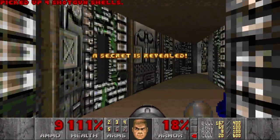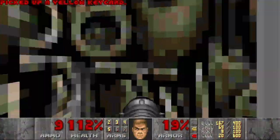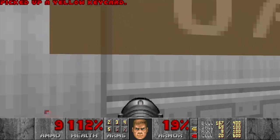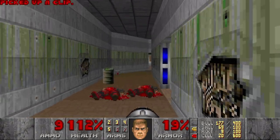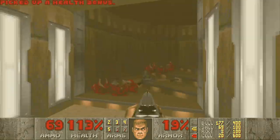Here we have another secret with the yellow key. And of course, we will find the somewhat secret yellow door in this level. Nothing specific about this door, but it's just there.